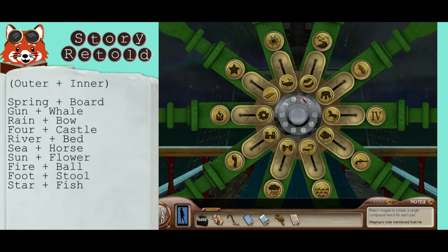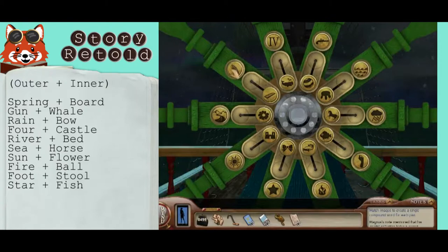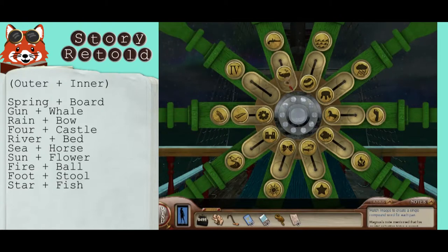Back at the ship's wheel at the helm, match the outer coins with the inner coins to make a new phrase or word. For example, spring plus board is a springboard. Rotate the wheel so that you can slide each coin into place.